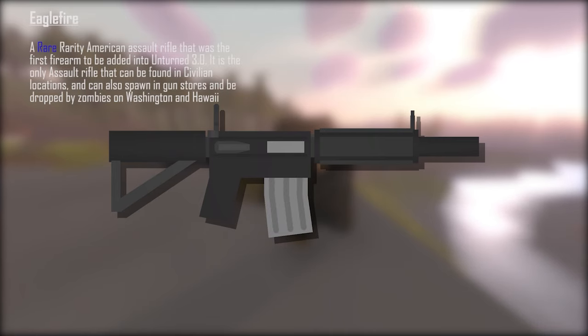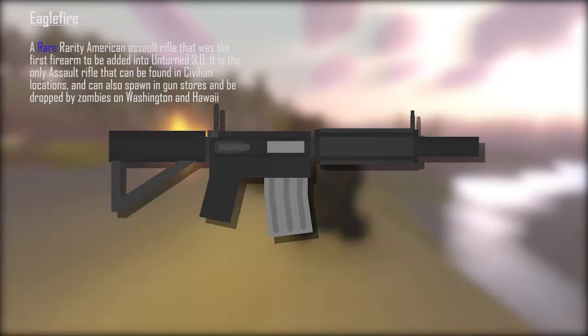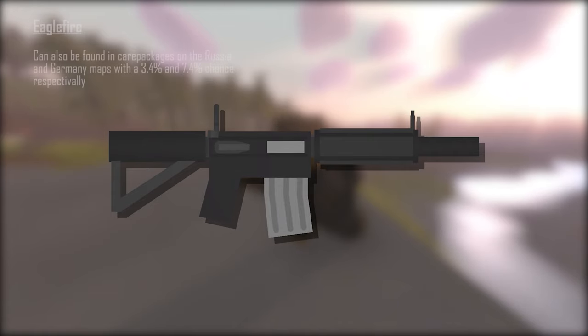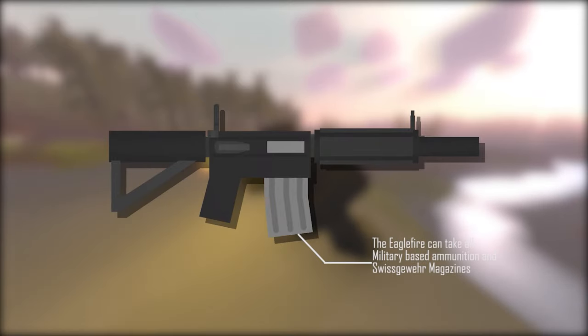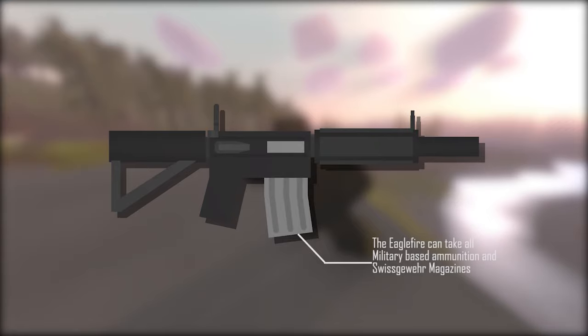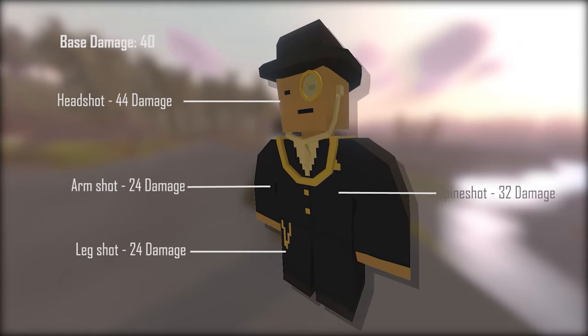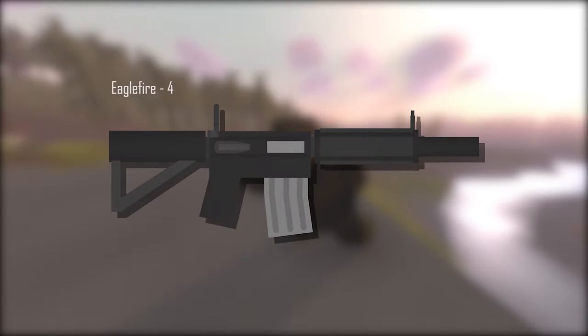Next up is the classic Eagle Fire. The Eagle Fire is a rare rarity American assault rifle that was the first firearm added into Unturned 3. It is the only assault rifle that can be found in civilian locations, and can also spawn in gun stores and be dropped by zombies on Washington and Hawaii. It can also be found in care packages on the Russia and Germany maps with a 3.4% and 7.4% chance respectively. It takes all military-based ammunition and Swiskovir magazines. The range is 200 meters (218.7 yards) with a fire rate of 10 rounds per second. Base damage is 40, headshot 44, spineshot 32, armshot and legshot 24. The ID is 4.